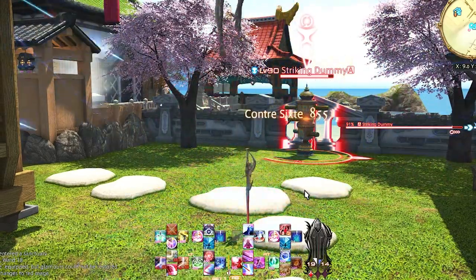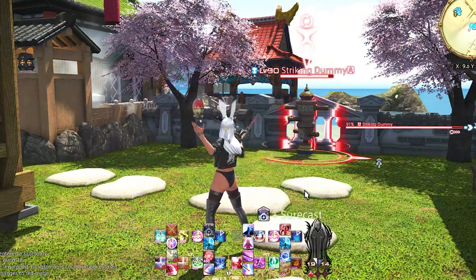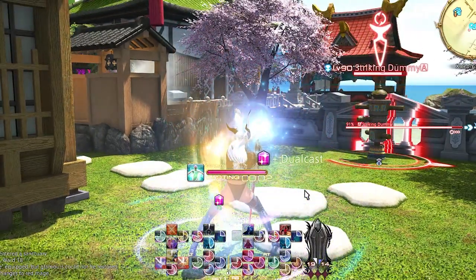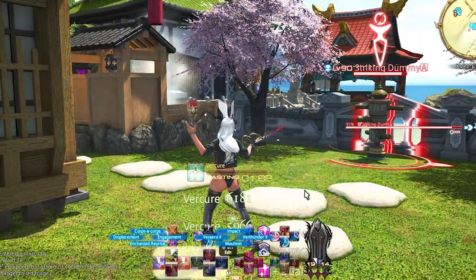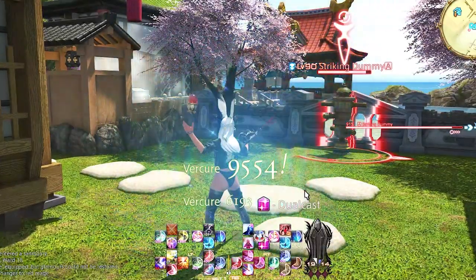Left Trigger 2 face buttons is a copy of the Right Trigger 2 face buttons, so we can have all the abilities available for AoE trash pulls. Red Mage has the luxury of hotbar space that a lot of other jobs don't. Left Trigger 2 D-pad is our very special Swiftcast, Verraise, and Vercure, which makes Red Mage pretty much the best all-around for a lot of content.